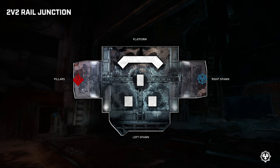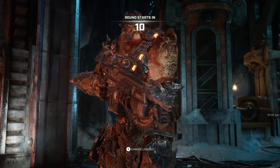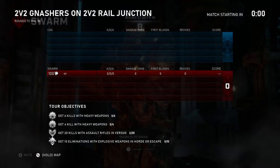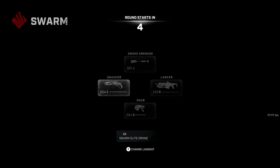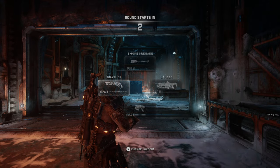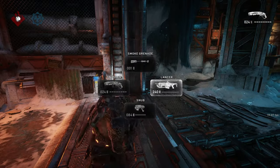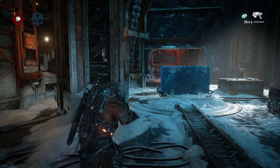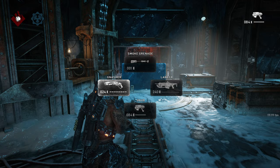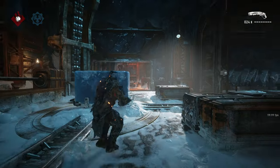This first map is called 2v2 Rail Junction — it was supposed to be for 2v2s, obviously. I don't know the command to add bots; if anyone knows, drop it in the comments. I tried everything. I thought it was going to be the same as the Gears 3 version where it's like 'question mark bots equals nine', but I'm guessing things changed for this version.